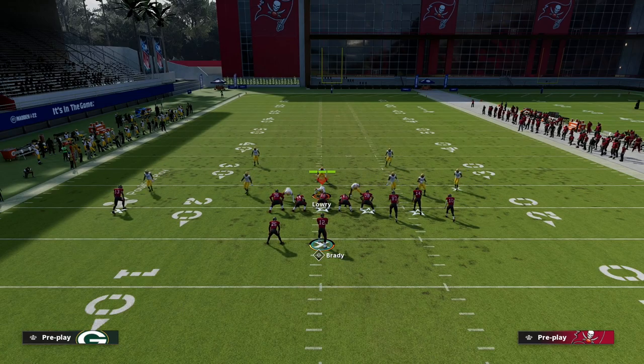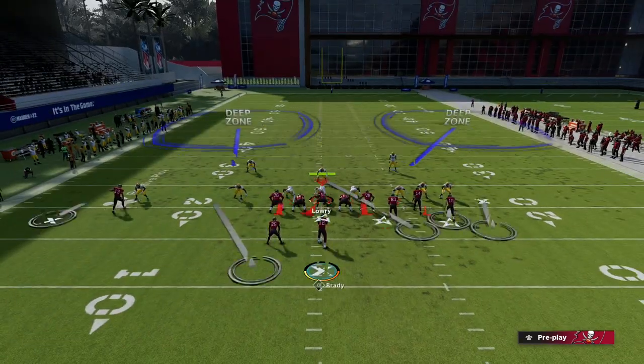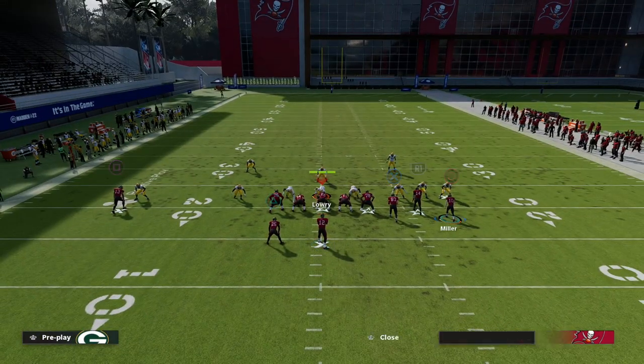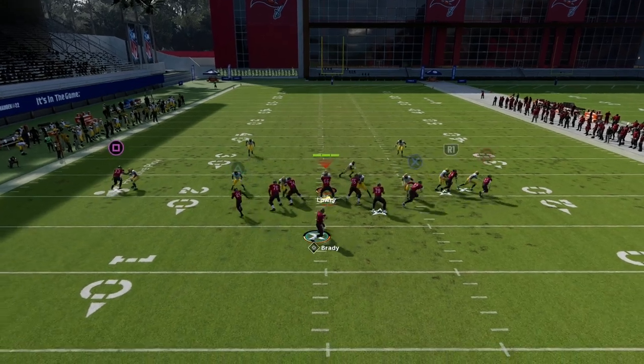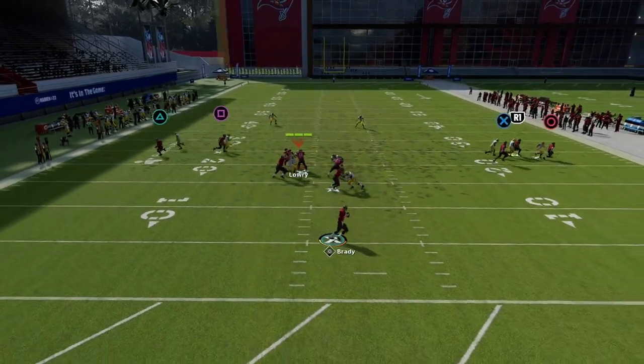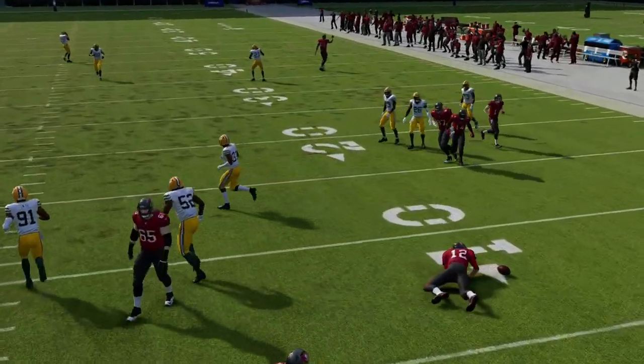With cover 2 man, if I shade it inside and underneath — again just illustrating with a simple slant — look at how guarded that slant is now. Those are the nuances between these coverages.